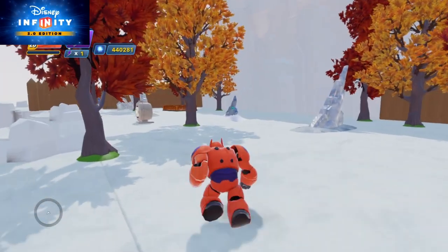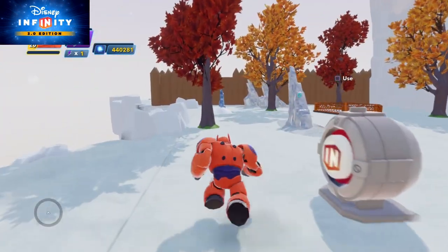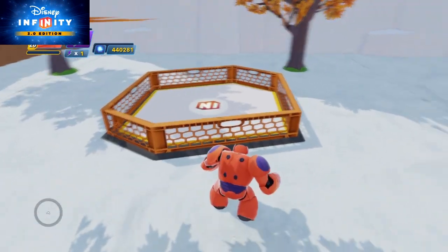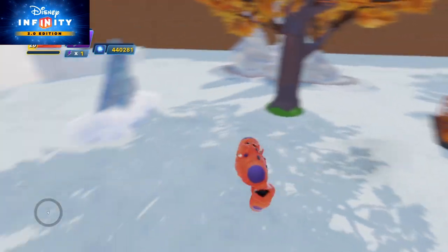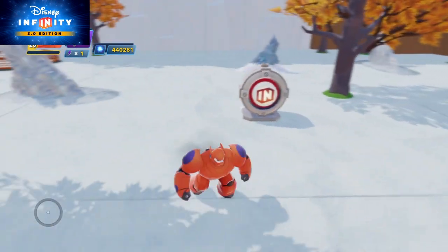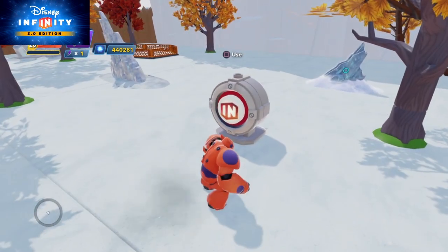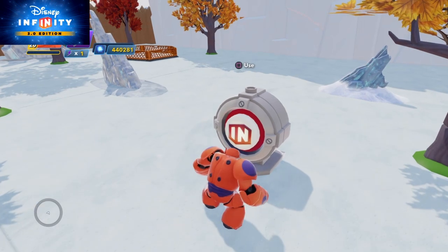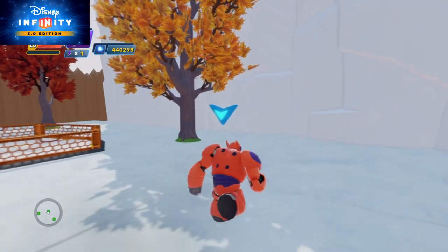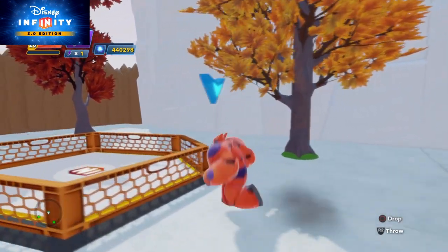So normally you would use a collection pen from the Toy Store — the one over there with the Infinity logo. I put down a little demonstration here for you to see how it normally looks like. Baymax just has to press the button. You see the Yetis are there — you can put them in the pen and make them disappear by entry if you like.